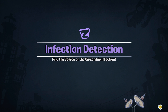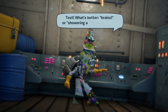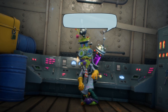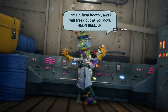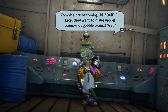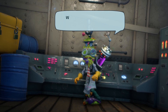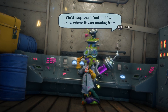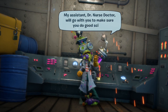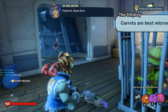Infection Detection - find the source of the un-zombie infection. What's better? Brains, or showering and flossing daily? Yes, brains. Stinky. No shower zombie. I am Dr. Real Doctor, and I will freak out at you now. Help! Zombies are becoming un-zombie - like they want to make model trains, not gobble brains. Dr. Zomboss called it an infection. We'd stop the infection if we knew where it was coming from. We need you to find the source of the infection. My assistant Dr. Nurse Doctor will go with you to make sure you do good science. Hurry, stinky zombie. Find the source of the un-zombie infection. Okay, we reached a checkpoint. Fire with Dr. Nurse Doctor - she's an expert at finding suspicious stuff.